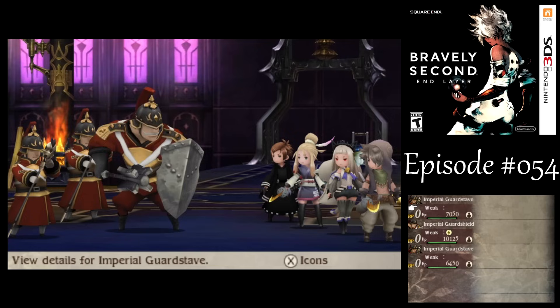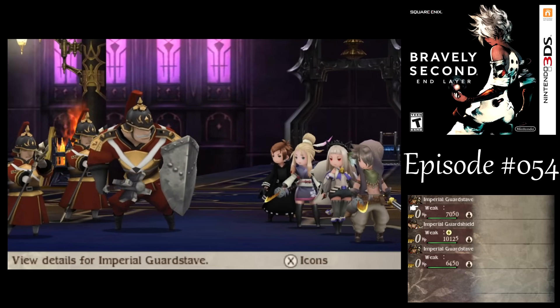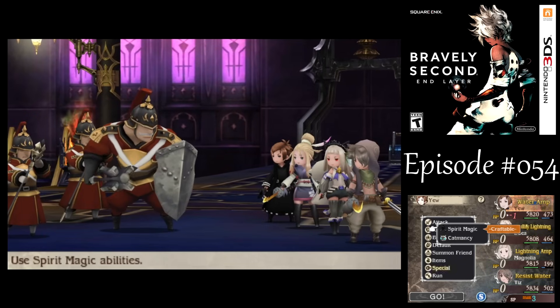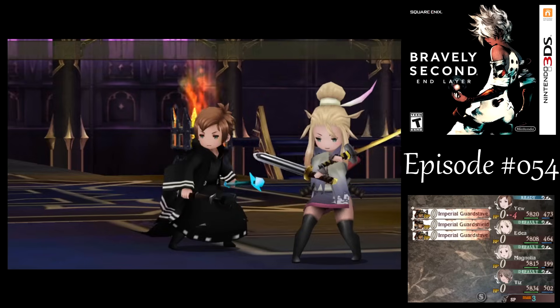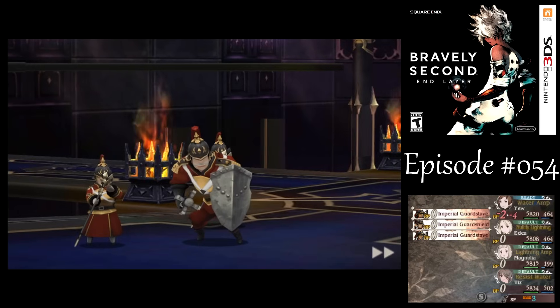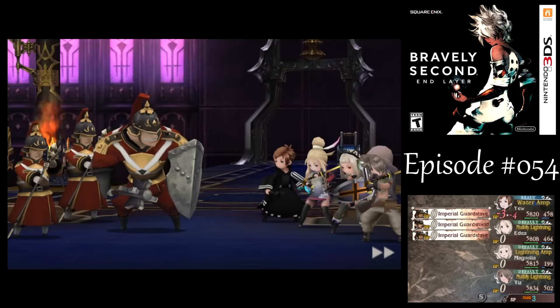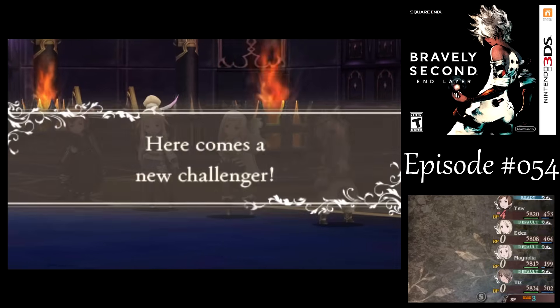So we're going to start running into very large groups of enemies. With these guys, it's probably best to have you take them all out, since we do have the guard shield with them. Tiz might have been able to take them down, but it's not needed here. I'd rather not have Tiz deal with them.